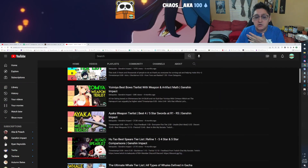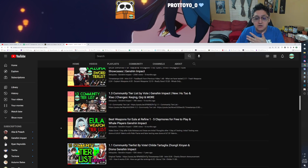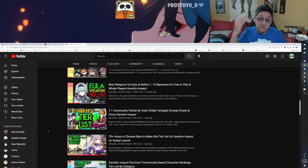I do a lot of weapon tier lists on this channel where we talk about the best weapons for each character. One of the biggest requests you guys have been asking is: can you please start changing the crit ratios from a crit chance headpiece to a crit damage headpiece? That's really difficult to do because getting every artifact and getting headpieces for different typings that match up in stats is very difficult.